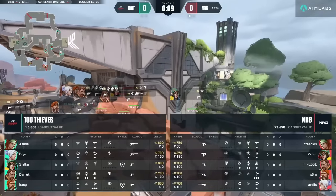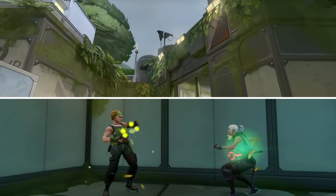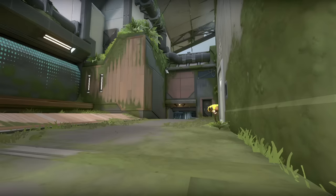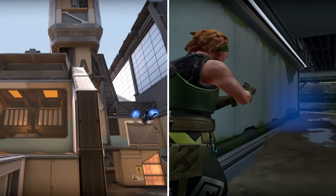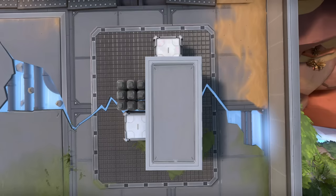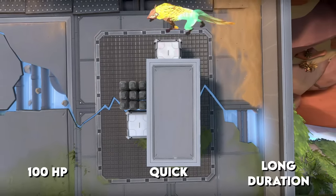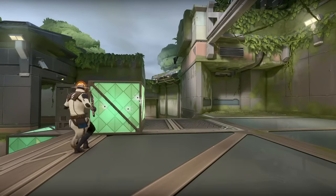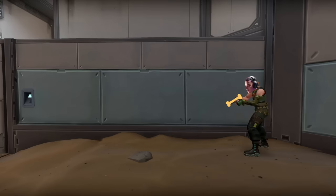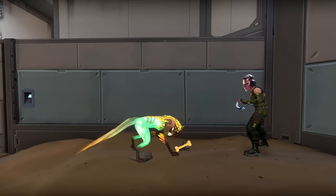If you take a look at both teams' compositions, you'll see that they're both running Skye. She's really strong. Her flashes get you a lot of information throughout each round, and she has the best heal in the game. But the strongest part about her kit is her loyal companion. Ever since Riot nerfed Sova's Drone Duration and turned Fade's creatures into paper mache, teams have been taking advantage of this dog. It's got 100 health, has good speed, and it lasts forever. This dog's also great at countering Cypher, who's another popular pick on this map — it just demolishes his setups. But if you put Crashies, arguably the best initiator in the world, on Skye, then you have a really good recipe for success.